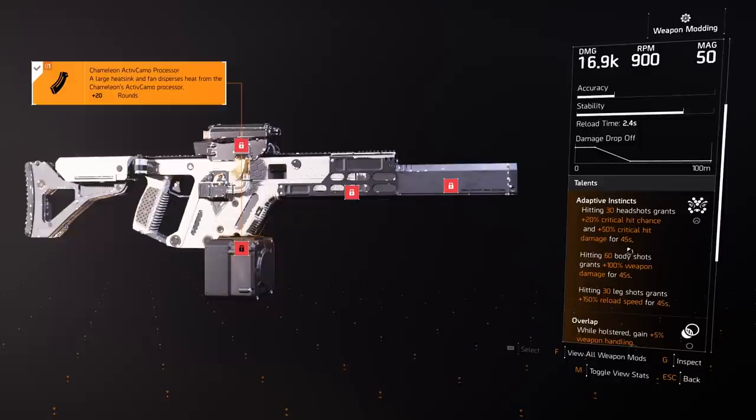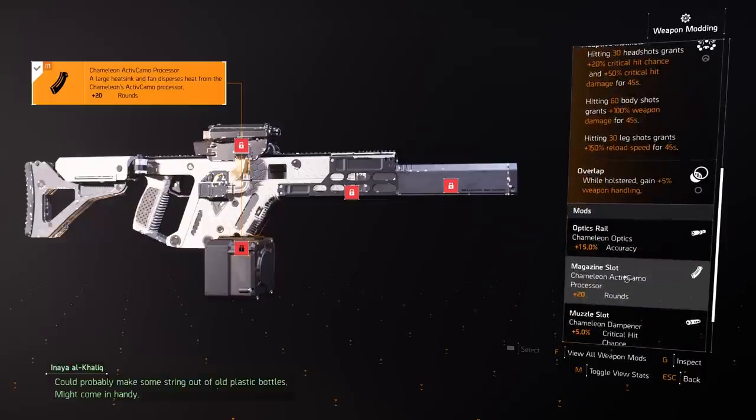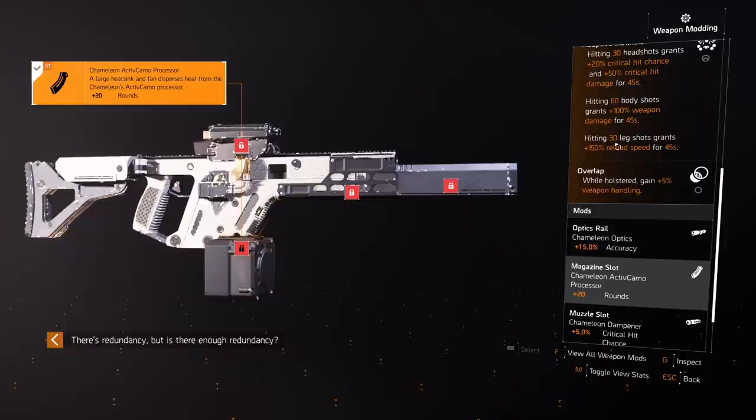The perks are right here. We've got Adaptive Instincts: hitting 30 headshots grants 20% critical hit chance and 50% critical hit damage for 45 seconds. Hitting 60 body shots grants 100% weapon damage for 45 seconds. And hitting 30 leg shots grants 150% reload speed for 45 seconds. What we're going to do is go test this out in the firing range and then try out a control point just to test out the damage.